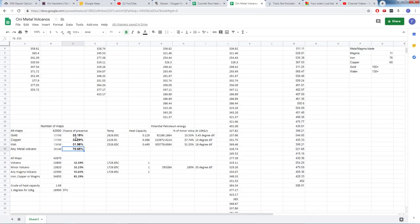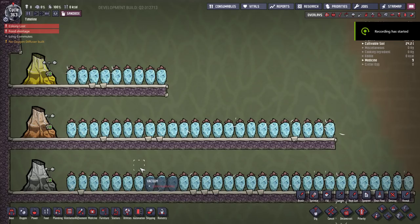Knowing you have a 70% chance of having a metal volcano, what you want to do depends on which one you have. Gold is probably the most valuable of the three — it gives you a material with a high decor value and a +50 degrees overheat bonus for anything you build with it. Copper has about a 20% decor bonus but no overheat bonus, making it much weaker. Iron has no decor bonus, no overheat bonus, is the hottest of the three, and literally falls out of the sky in the space biome.